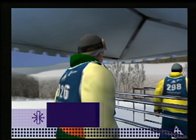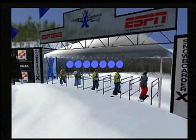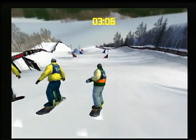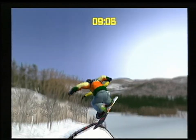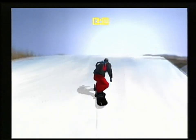X Games Snowboarding is a detailed, incredibly realistic representation of the actual sport of snowboarding. X Games bears the licenses, labels, names, and faces from ESPN's Extreme Sports franchise. Fifteen pro boarders are all ready to compete. Authentic boards, boots, and outfits, and true-to-life runs add to the realism of this stunning game.